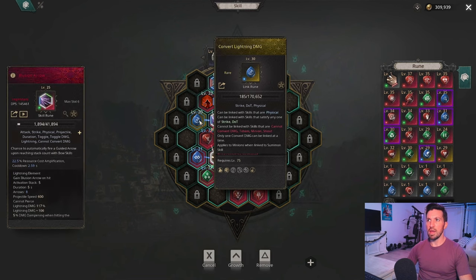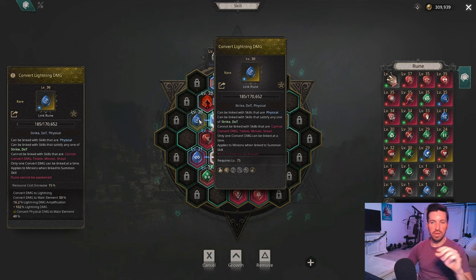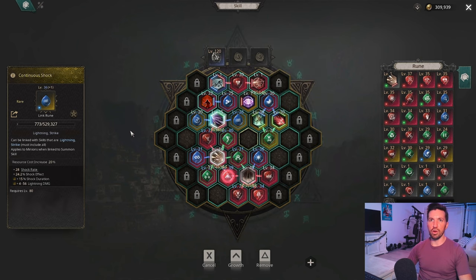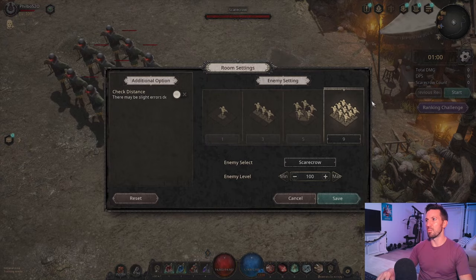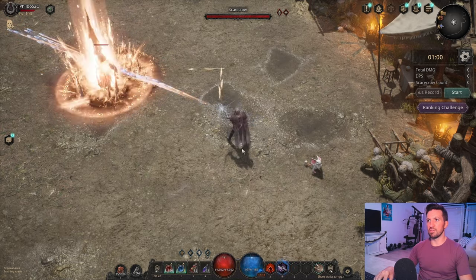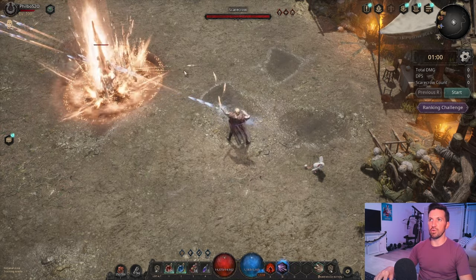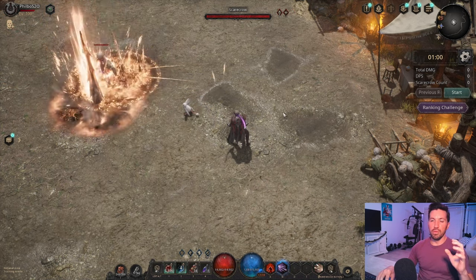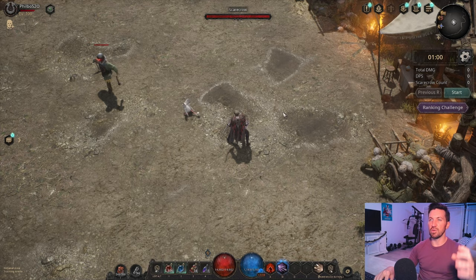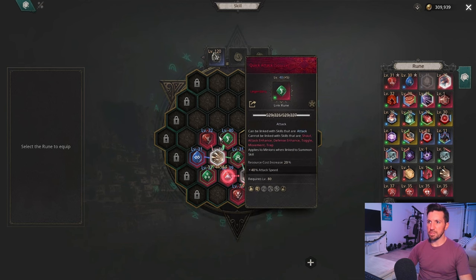To set this up, take your Illusion Arrow and add the Convert Lightning Damage rune — this converts it to lightning. Then add the Continuous Shock rune, which adds shock rate and gives a chance to inflict Shock on the enemy, increasing damage taken by 20%. As we attack with Illusion Arrow on, you'll see those little arrows pop up and fly out, and you can see the Shock debuff appearing on the enemy. This is primarily useful for taking down bosses very quickly.